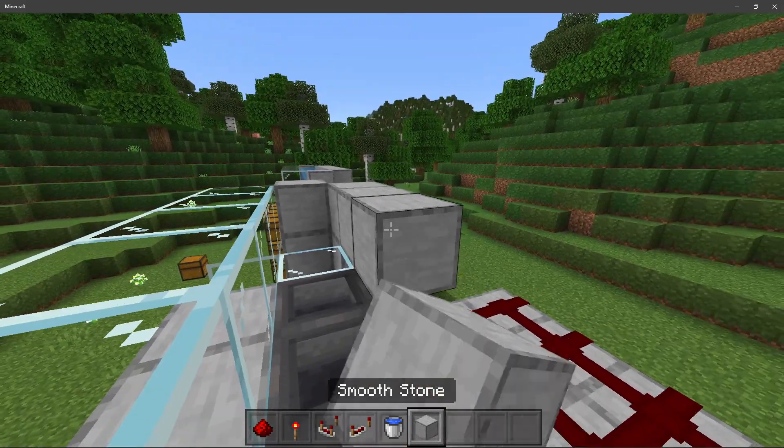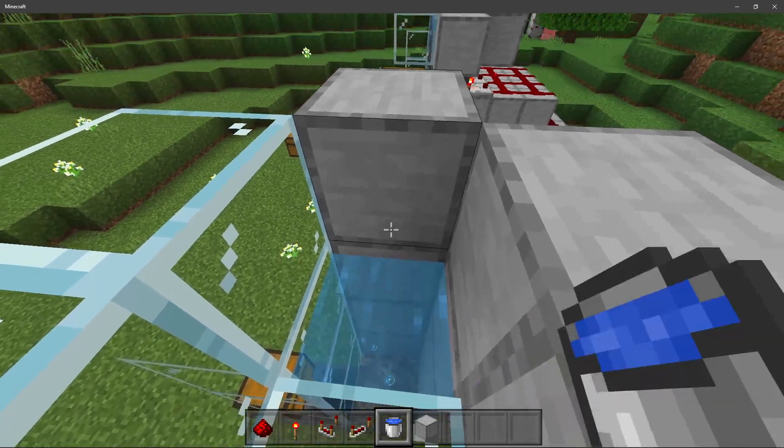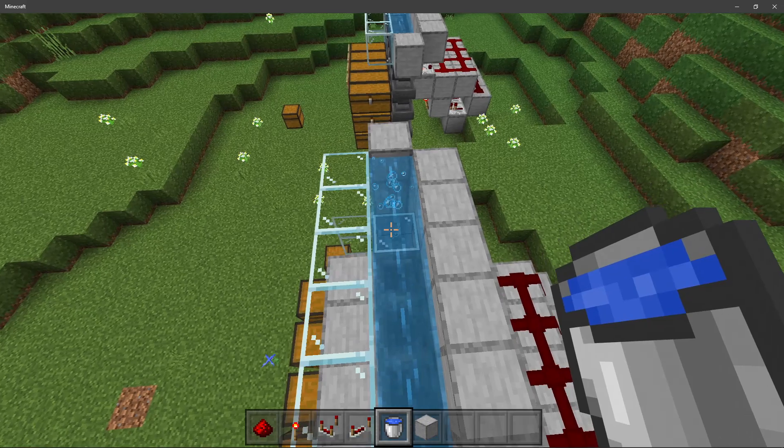Place down some more blocks right here, then come down here and place down your water. We want a nice little water stream coming all the way up so that the items flow across it.